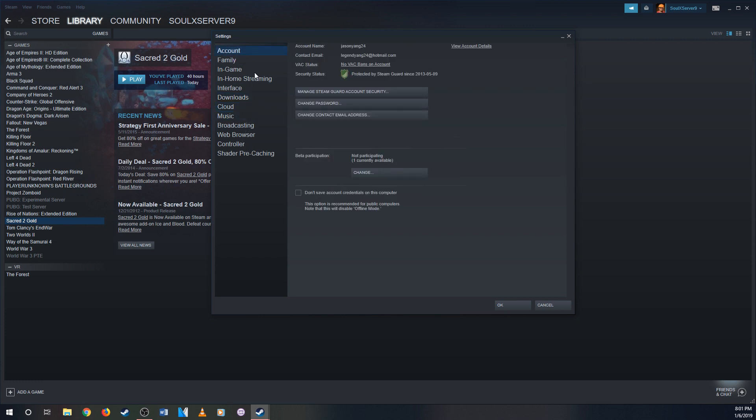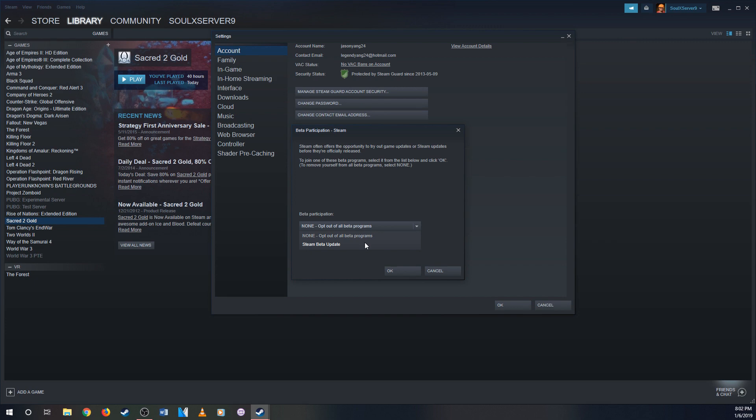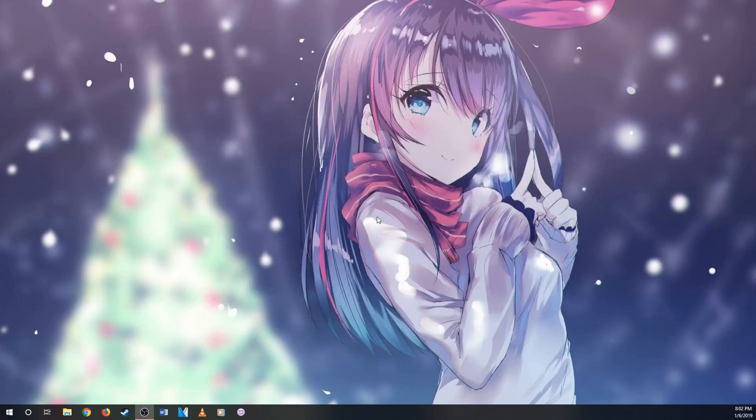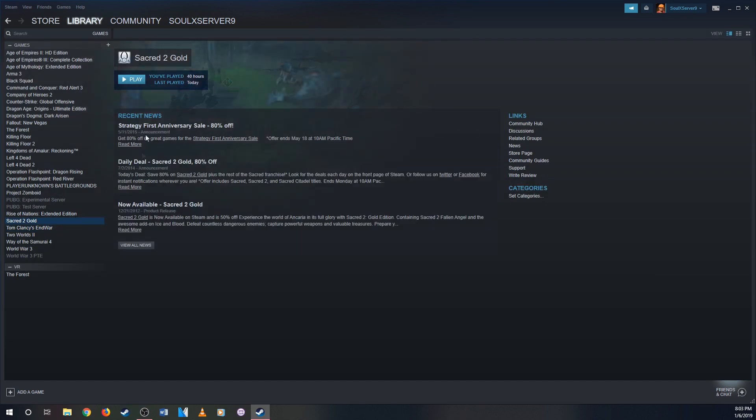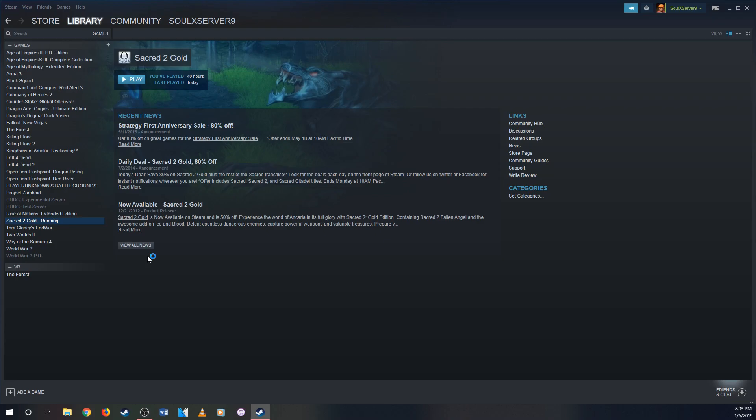In Steam Settings it should be here — there's Family, In-Game, Home Streaming, Interface, Cloud. You click on the beta update option, and after that you wait until Steam rebuilds and reopens. We're waiting, and then we go to the library.